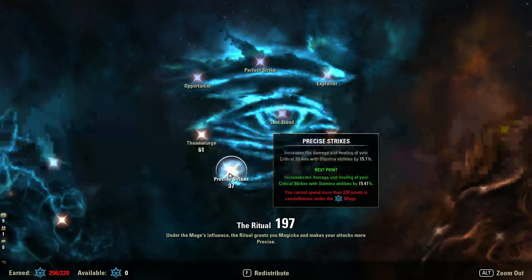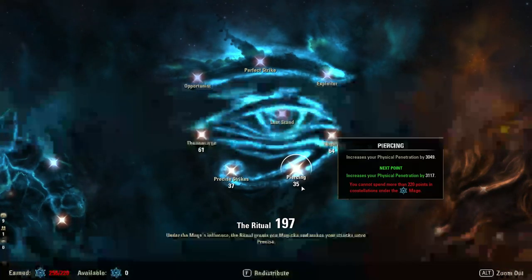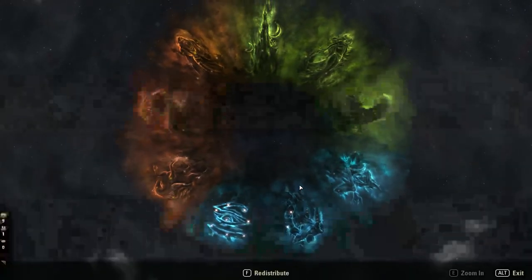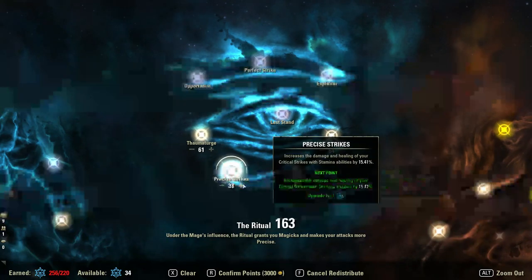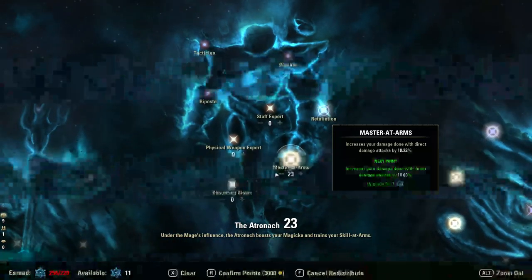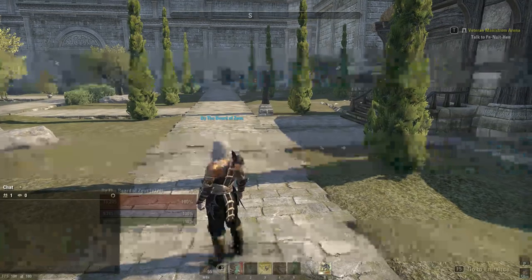What's nice about this setup is we've gone for lower Precise Strikes while balancing out the others, getting pretty much the same damage while keeping Precise Strikes low. In group content, once you get all your extra buffs — Turokhk Crusher, Pyrelight, Sunderflame, Nightmother's Gaze, Taunt, etc. — all you have to do is redistribute. For example, if you get 3k extra penetration with your group, take points out of Piercing and pile them into Precise Strikes until it reaches 61. I can't do all the calculations for you — you're going to have to help yourself at this point.